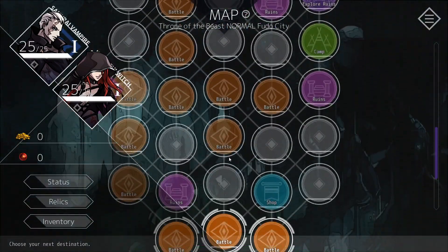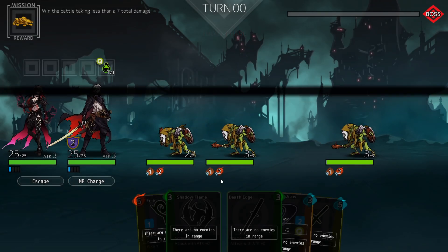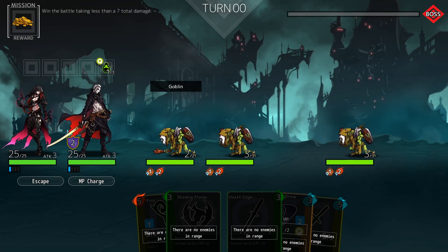We've got the map and we can pick where we want to go, just like in typical roguelike deck builders. Let's go on the left — we're going to move towards the ruins. We're going to fight a small goblin pack.